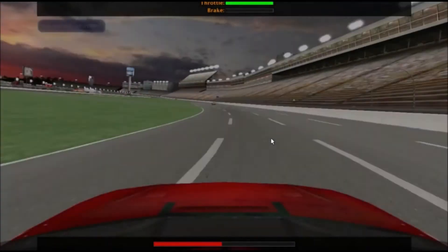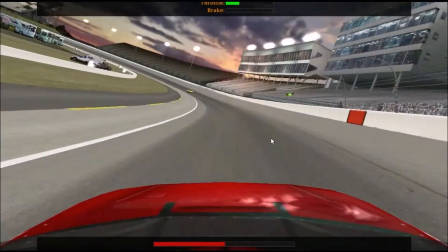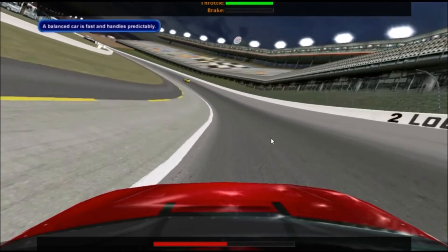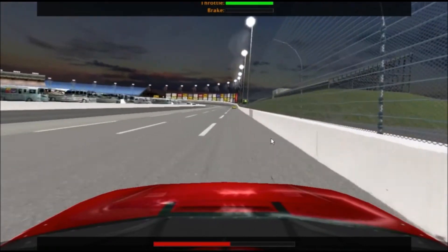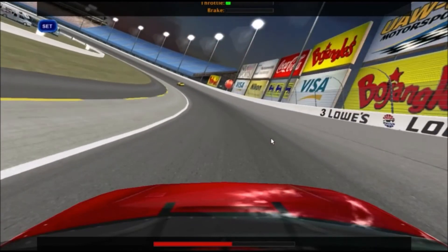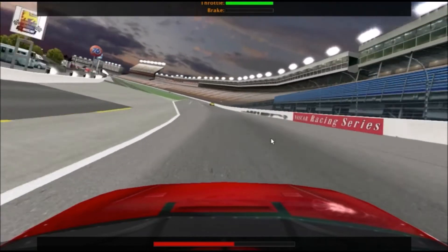A balanced or neutral car is exactly what it sounds like — neither pushing nor loose. It's right in the middle, and the result is a fast, well-balanced car that handles predictably. When you're driving through a corner near the limit, at some point the car will stop drifting to the outside and the inside tires will regain traction. At that point, the car is considered to have taken a set in the corner and is more responsive to your control inputs. That's usually the point at which you want to get back into the throttle and prepare to exit the corner.